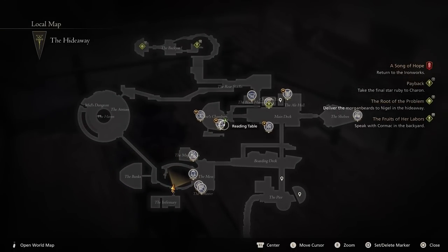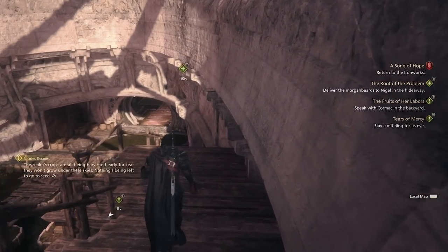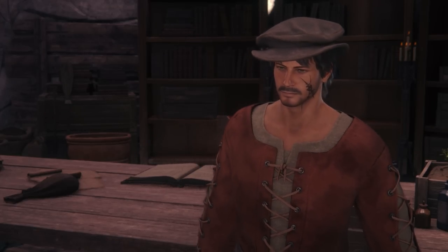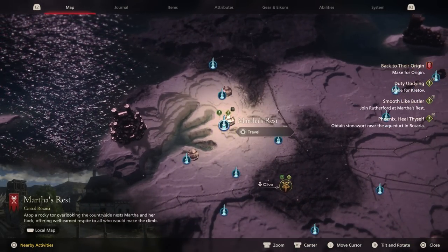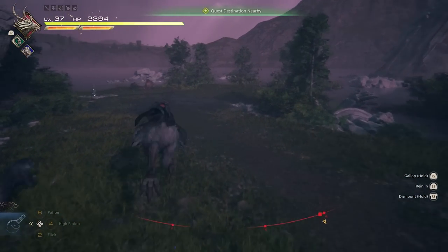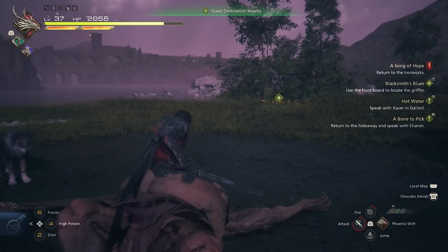The first consumable potency upgrade is the earliest you can get — it makes your potions restore more health and makes buffs last longer. You get this from the side quest called The Root of the Problem, which opens up after completing the main quest called After the Storm, around the middle of the game. You'll need to talk to Nigel in the backyard of the hideaway, and he'll ask you to collect three morgan beards, which you can find just west of Martha's Rest in a location called Sorrowwise, near the lake.